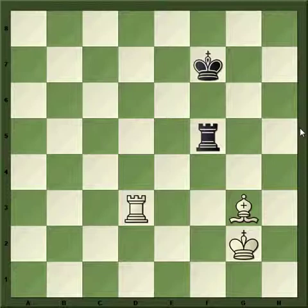Objectively, Rook and Bishop against Rook is a draw, unless it's a very specific position. Like this particular one where the King's in the center and there's nothing much going on — this should be drawn. However, in a practical game it's often very difficult, and often the offensive side has a slightly better score overall, even in GM games. The reason is you have to really know a lot of ideas to be able to defend it properly.